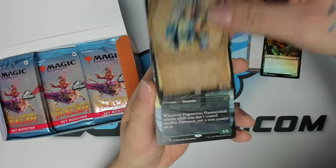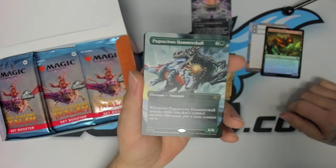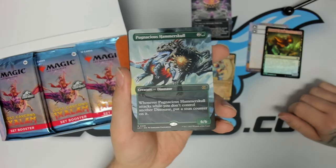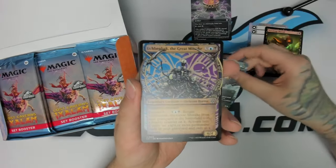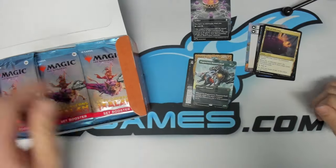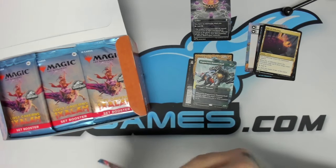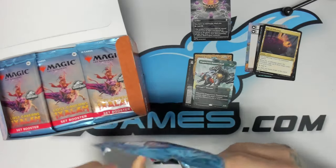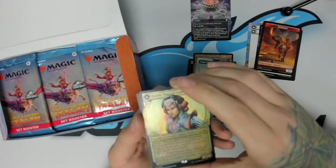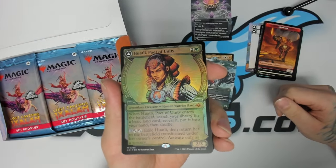We got a borderless Pugnacious Hammerskull — just a super undercosted big beater, three mana six-six, and you can do some more stuff if you have dinosaurs. Cool. First pack done. We got a dinosaur token.